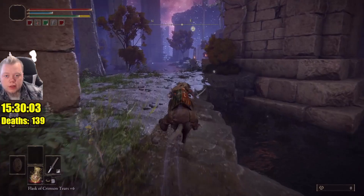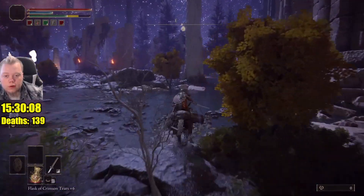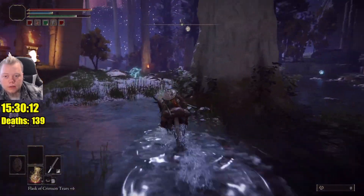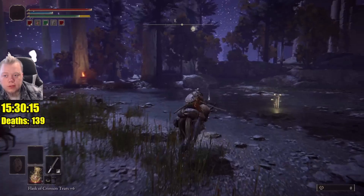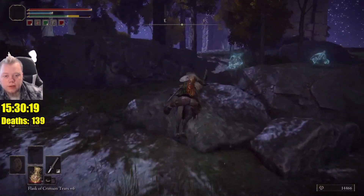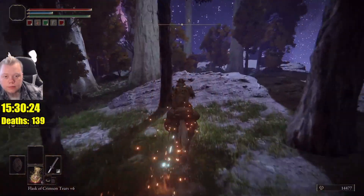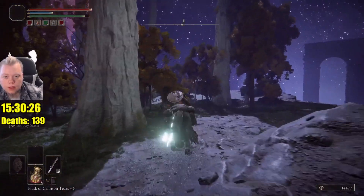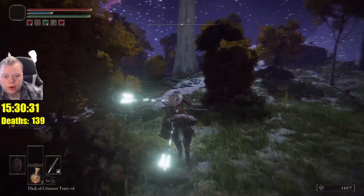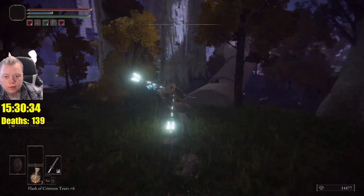We'll go to the left here, we can see the third one right there up on that hill. The fourth one's going to be far right. They're really easy to get — all you've got to do is just jump off your horse and then click the respective button; it's Y for me. The fourth one should be up a little bit further here — there you have it, up on the right, all the way up on top of that hill. That's the fourth one, we've got four left.